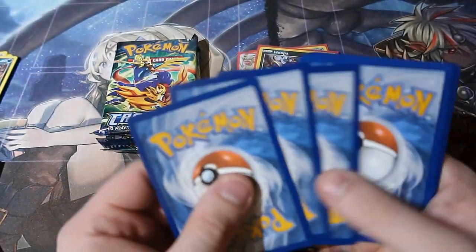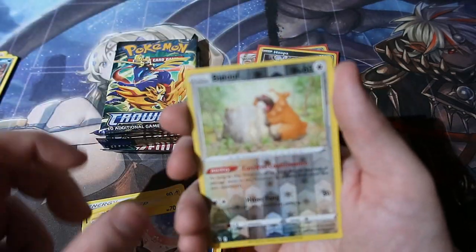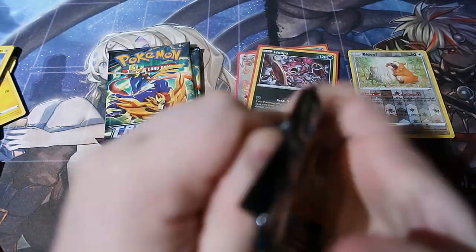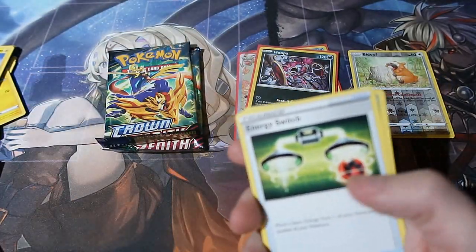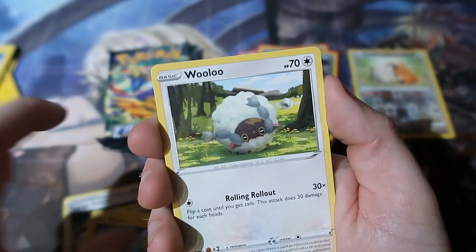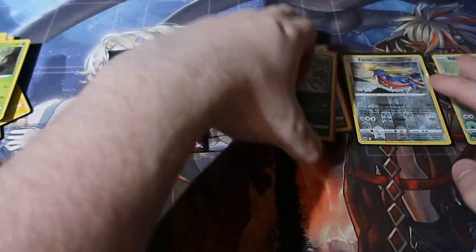Pack two — code scanned. Metal energy, Giraffarig... Oh my god, I can't believe it! We've pulled ourselves an alternate artwork — another one! Cherenbee, Yangoos, Emolga, Bidoof, Azurill. I am very happy right now, people! We finally got ourselves an alternate artwork card! Thank god! They were a lot harder to pull nowadays. Then a B-star card — let's have a look — this better be a hit... Ooh, that is nice! A Zacian reverse foil rare. It trolls me all the time! But still, a Zacian reverse foil rare is quite beautiful.